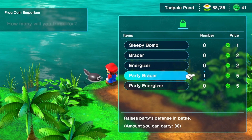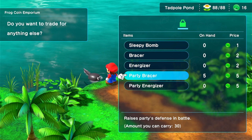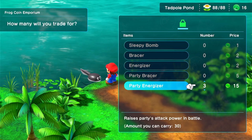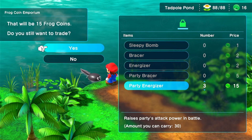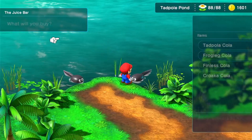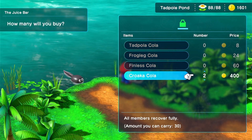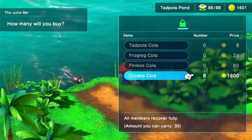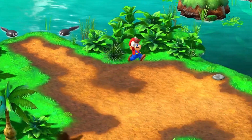I'll get some Party Placers — get five of those. And it looks like I can only get three Party Energizers, that's not too bad. Let's see — juice bar, here we go. Croco Cola — let's see if we can buy eight more. There we go, we've got fourteen Croco Colas. We'll probably get some more.